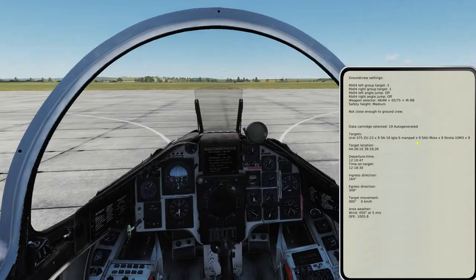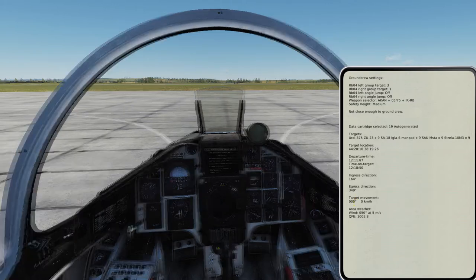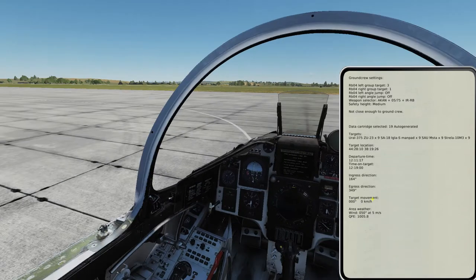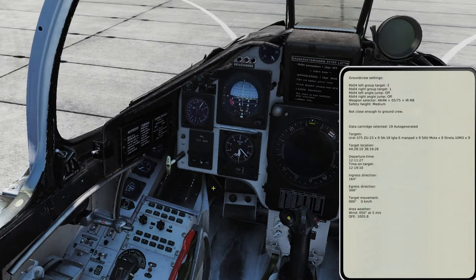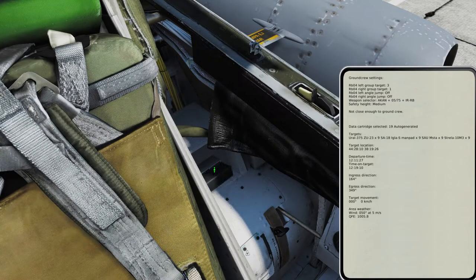Moving through the cartridges, you can see that the data coverage selected 19 auto-generated. Here are all the targets that we can engage. You also have the target location, departure time, time on target, ingress direction, egress direction, and target movement. It is important to notice that if you're using stuff like the BK-90, the fact that the target moves is important, because if the target does not move you can just use the waypoints as they are. We'll also set our QFE for the target area, which is 10.05.